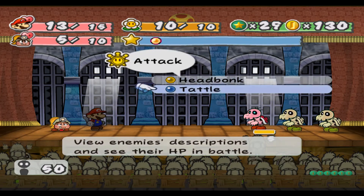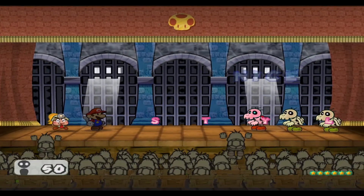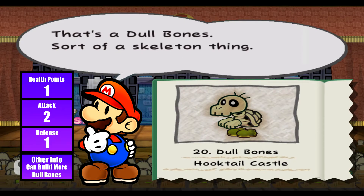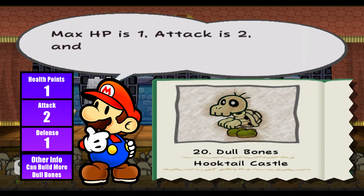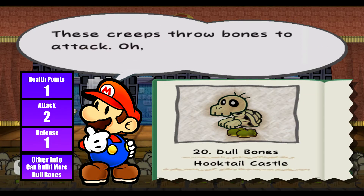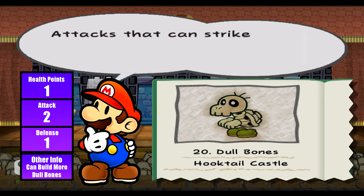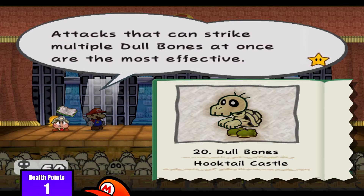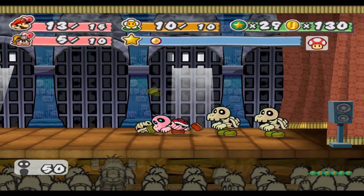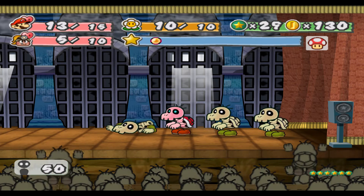Now if we tattle on the Dough Bones - Dry Bones in other words. That's a Dough Bones, sort of a skeleton thing that was a Koopa Trooper once. Max HP is 1, attack is 2, defense is 1. These creeps throw bones to attack and build reinforcements too. Attacks that can strike multiple Dough Bones at once are the most effective - this basically means you need Koops out for this.